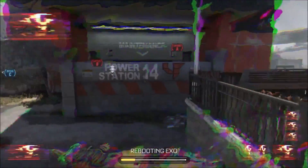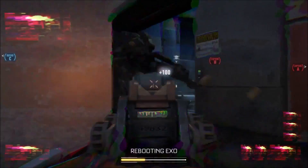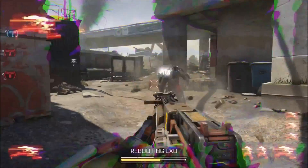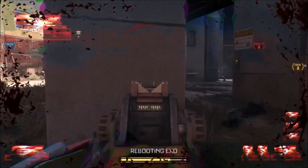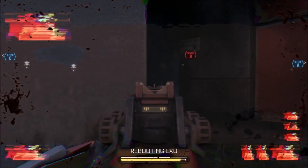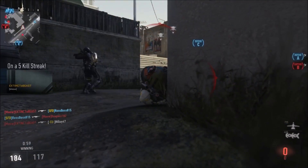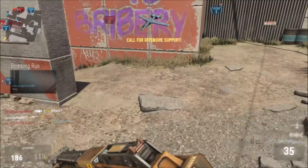The second to last character is Prophet. He's got the Tempest, a shocking gun that shoots electricity and shocks and kills the person it impacts as well as people around them. The next thing he has is Glitch — this was originally with Reaper but now it's with Prophet — and it allows him to teleport back to a previous location, about 10 seconds back or probably even less than that.